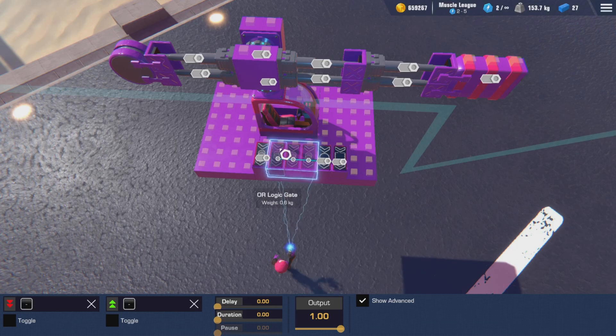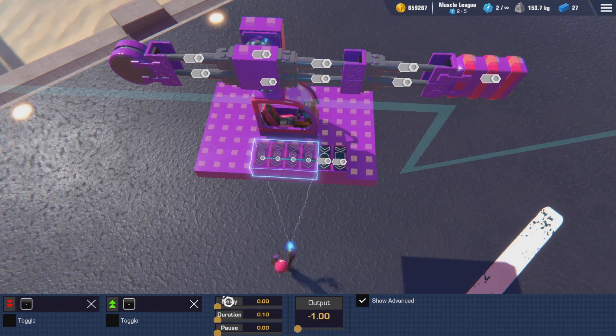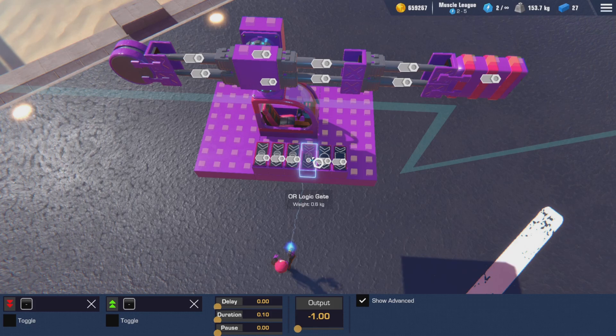We're going to select all four of the OR gates and bring their output to negative 1, with a duration of 0.1. For the first one, we set a delay of 0.0. The second one gets a delay of 0.27. The third one gets a delay of 0.52. And the last one gets a delay of 0.78.